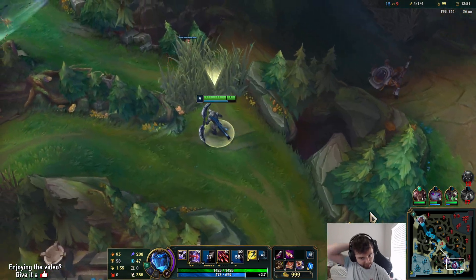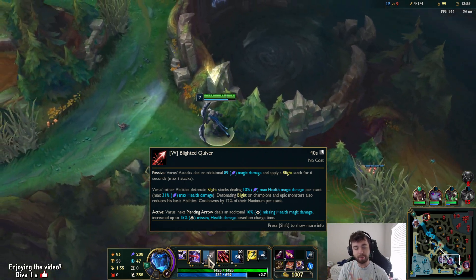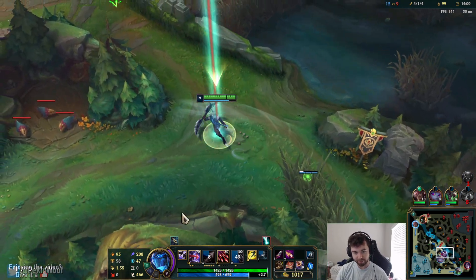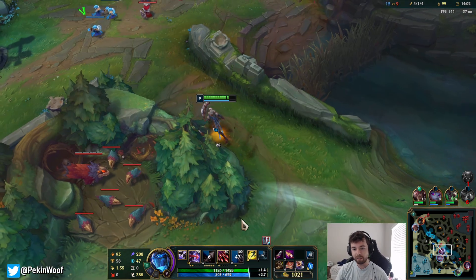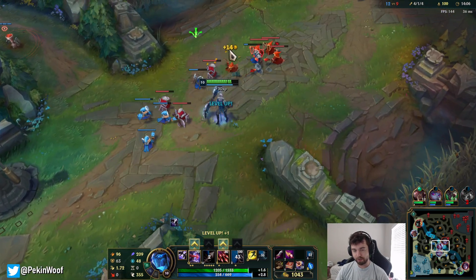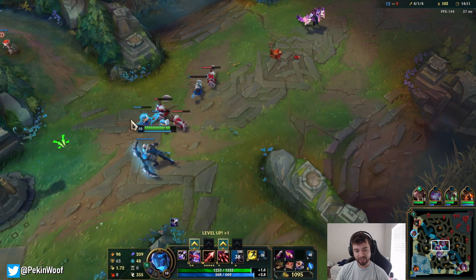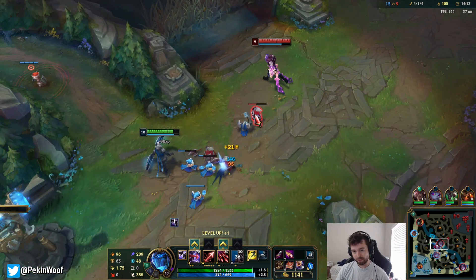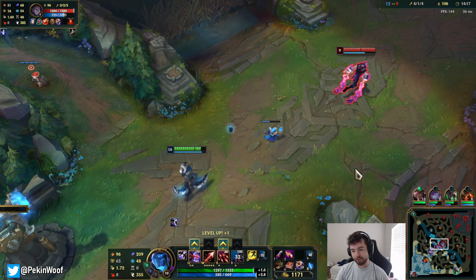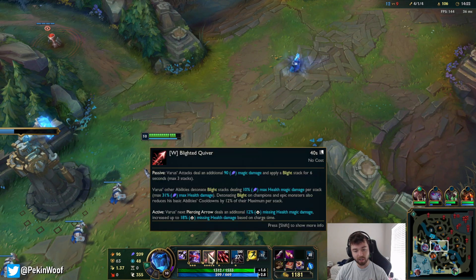I managed to snipe that guy on the way out because I had two Blight stacks on him and I also used my W as well. Right now I deal 30% of somebody's max HP. The Q increases that by 50% - half of 31 is about 15, so that's 45% of somebody's max HP. This early on. 45% of somebody's max HP is a lot of damage, so it scales pretty fast. This is also why I have Gathering Storm with Absolute Focus - to just get as much AP as possible.